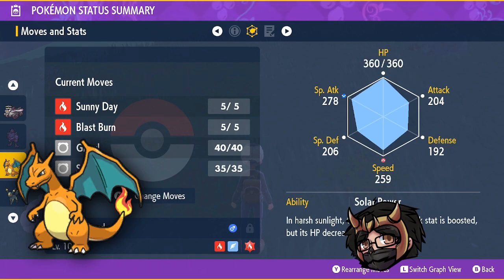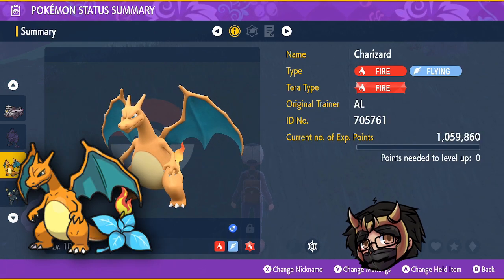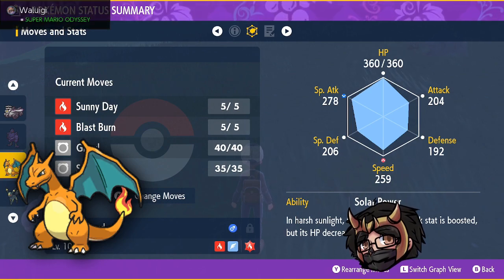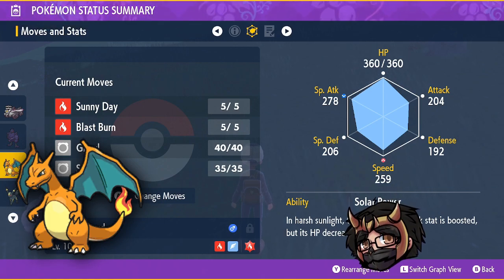Finally, we're going over our Charizard. You're going to want a Modest nature Charizard, building him up in HP and special attack EVs. You want him with Solar Power. He was the first 7-star raid, so if you caught him, you're already good to go - all his IVs are best, so you just need to give him the right EVs.